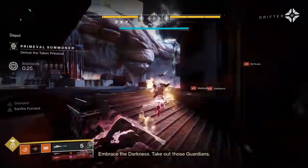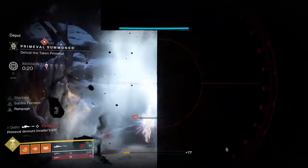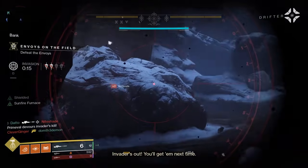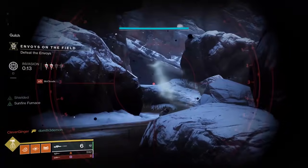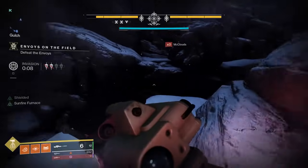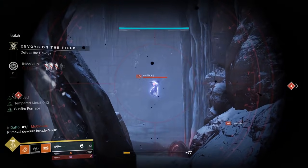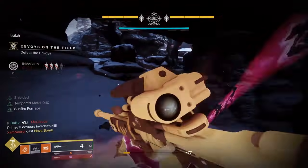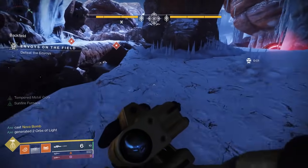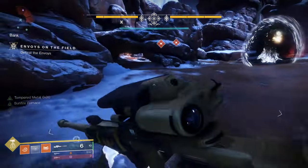In Gambit Prime, you may have been randomly rewarded with an extra synth during gameplay based on what you were doing at the time. For example, an HVT kill gives a Reaper synth, Invasion kills an Invader synth, killing blockers or Invaders a Sentry synth, and dropping in a ton of motes a Collector synth. These requirements are essentially the same for the Gambit Prime weapons, except the drop chance for these weapons is really low. You are randomly awarded these curated, masterworked weapons while doing things that earn you these extra synths.